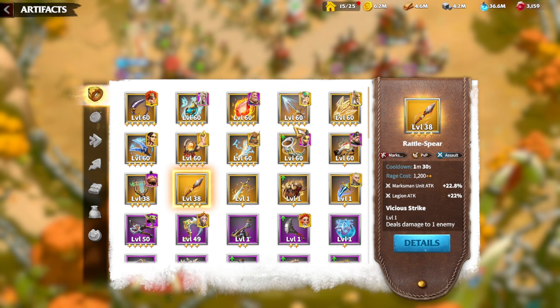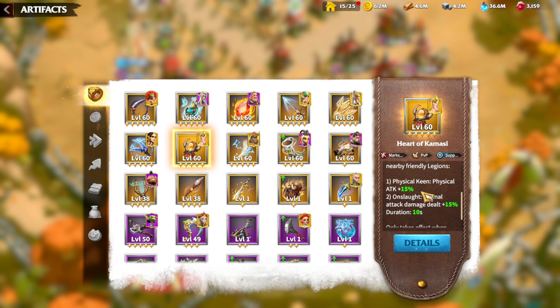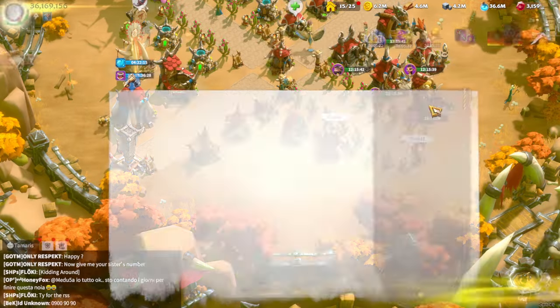I hope I will have better luck getting the right artifacts for my army — the marksman ones. I still need Goldcrest for my Syndran and Freygar, but as a free-to-play replacement, Hearth of Gamacy is a great one to have. I know the stats are defensive, but I like the physical Kenan Onslaught which gives buffs to two friendly nearby legions. Whenever you're playing marksman and have a couple of marksman legions on the battlefield, buffing your marksman feels great — that's why I like Hearth of Gamacy, one of the best supportive artifacts in the game.